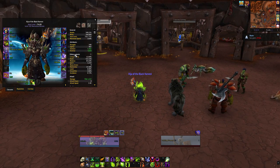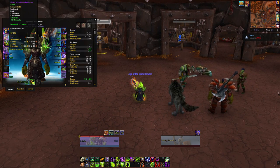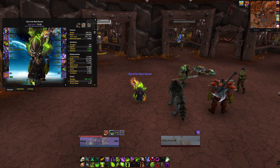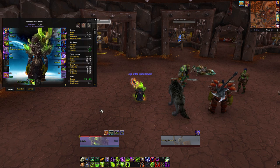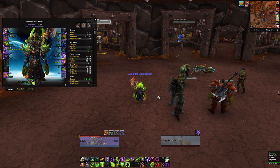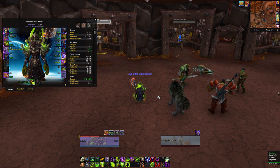For stats, you want to stack up on Mastery — enchant Mastery and gem fully into it. Mastery increases your damage done with Chaos Bolts and your finishers, which includes Shadowburn and Chaos Bolt.